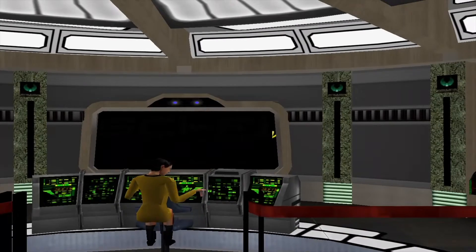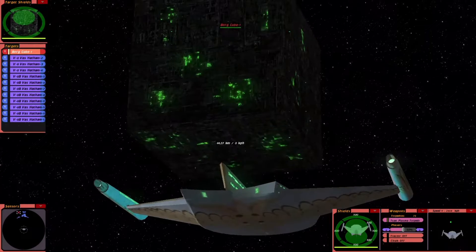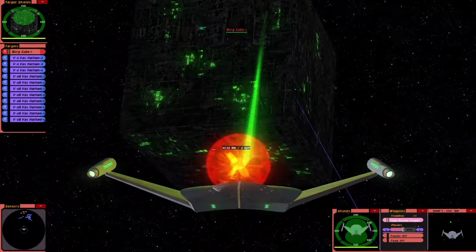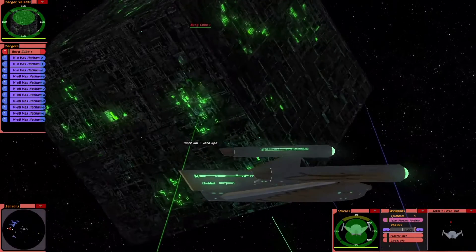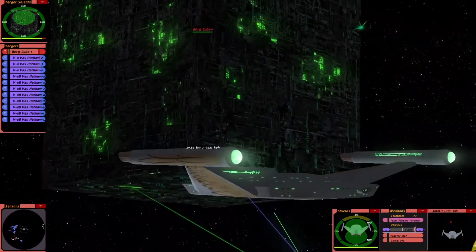What's going to happen? Now this Romulan ship can actually fire two plasma torpedoes at the same time. Look at that, how cool is that? So I think this Borg Cube might be in trouble, going off what we know about the Romulan plasma torpedoes.